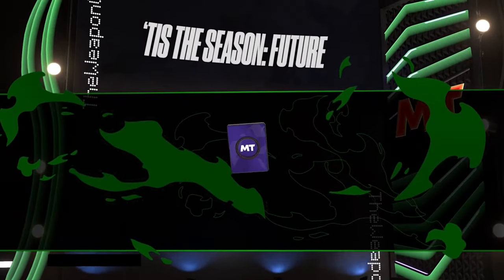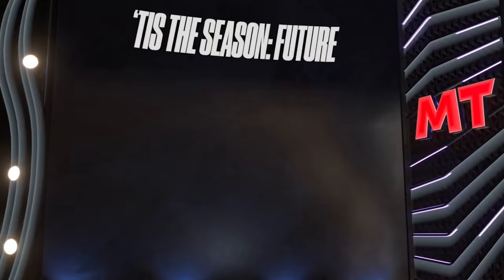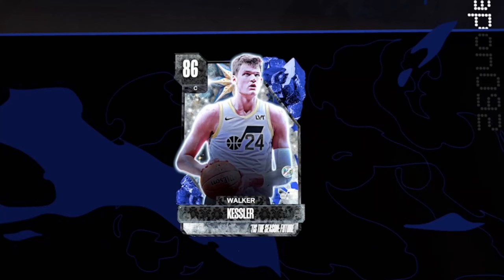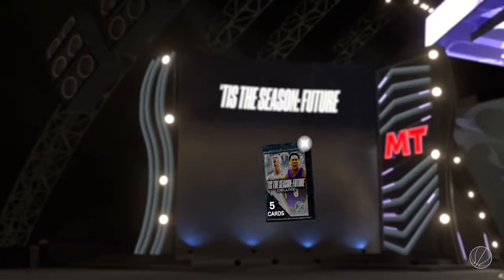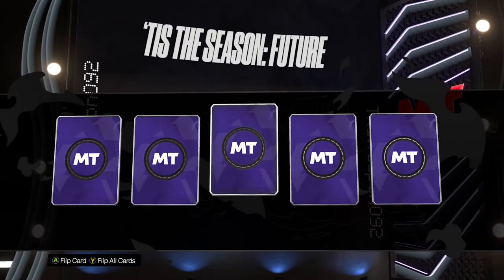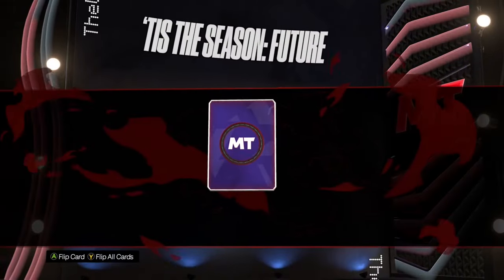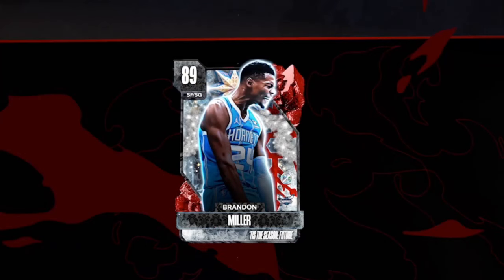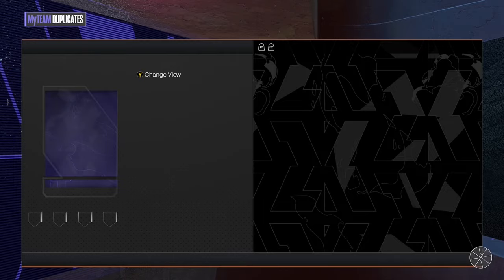Let's open up this emerald equal chance pack — I don't really care which emerald I get. We get Derek Lively — haven't got him, I'll take it. Now the sapphire equal chance pack — we get Walker Kessler, don't think we got him either. Let's open up this Tis the Season future deluxe pack — give me a Shake please. Shake denied. We get Scalabrini. Now for the next future pack I'm hoping for Franz Wagner — we got Brandon Miller, already have him, but we get a free deluxe pack. I'll certainly take it.